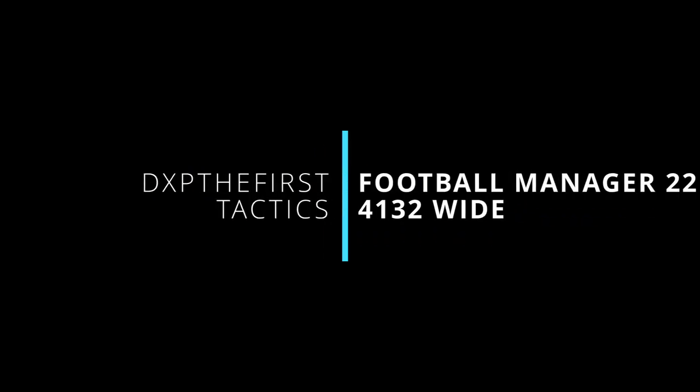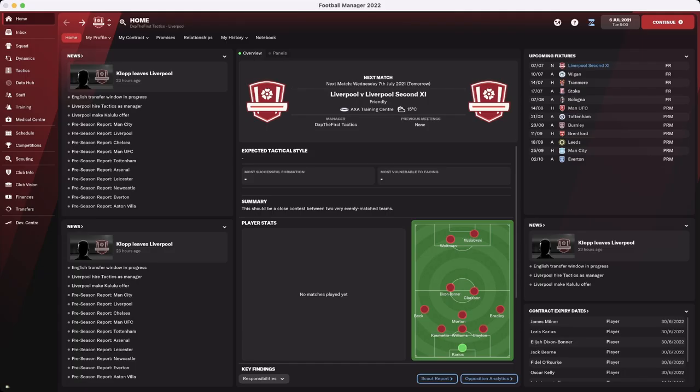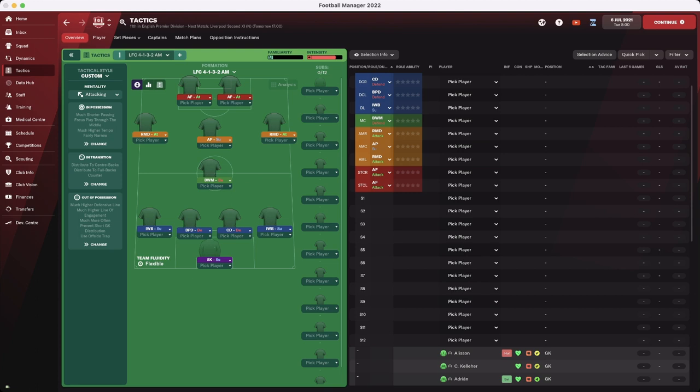Welcome to another tactic with DXP. Today we are looking at the 4132, but this time with a slight variation on the tactic. Unlike the previous 4132, we are now using a central midfielder with three attacking midfielders.